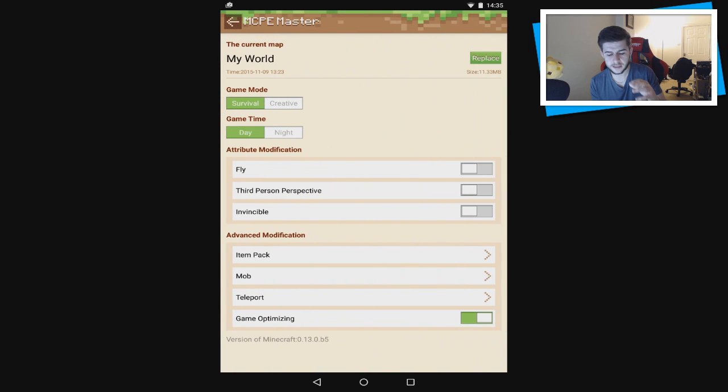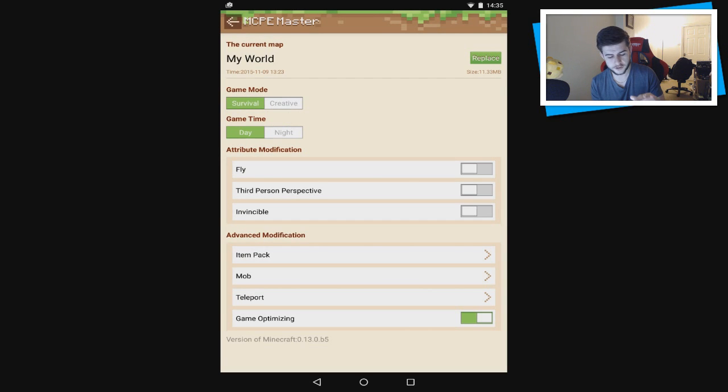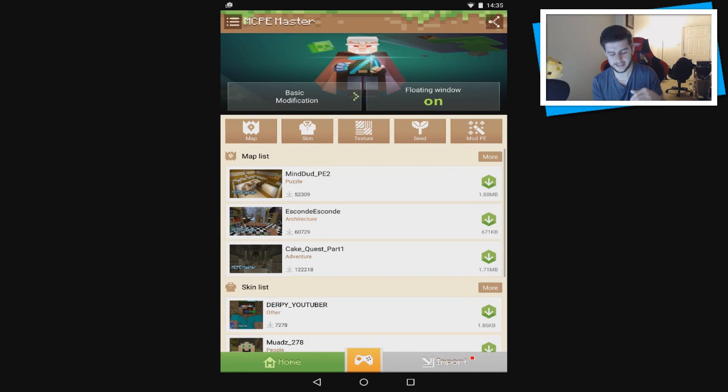In the basic modifications it will show your current world that you last used — mine was just 'my world'. You can replace it by changing to whatever world you want. You've also got game mode options: survival, creative, day, night, flight, etc. You can change a lot in-game.